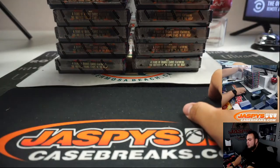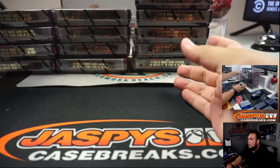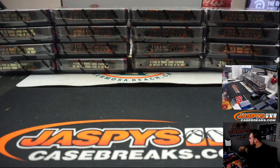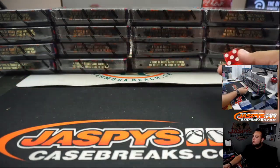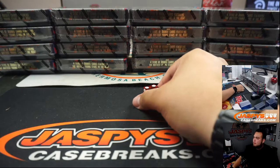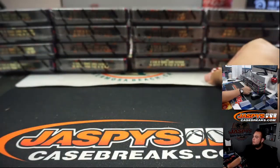Alright, so what we'll do here guys — four boxes right here is one break, this is one break, that's one break, this is one break. So four different breaks are here, one through four. I'll roll the die — if I roll a five or six I'll re-roll. Rolled a four — one, two, three, four — this one over here.